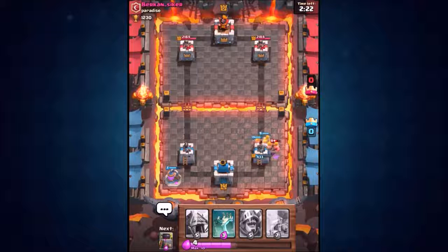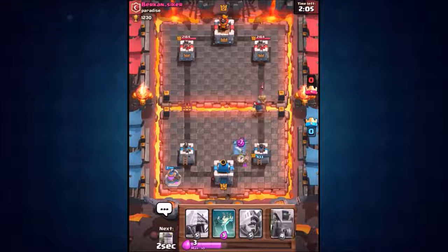Not bad, not bad at all. But don't worry, he ain't getting it down that easy — now he's going to have to deal with my barbarians. The mirror card does make your troop unit one level less, so the barbarians I used at the start were level 10 and the mirrored cards are level 9.